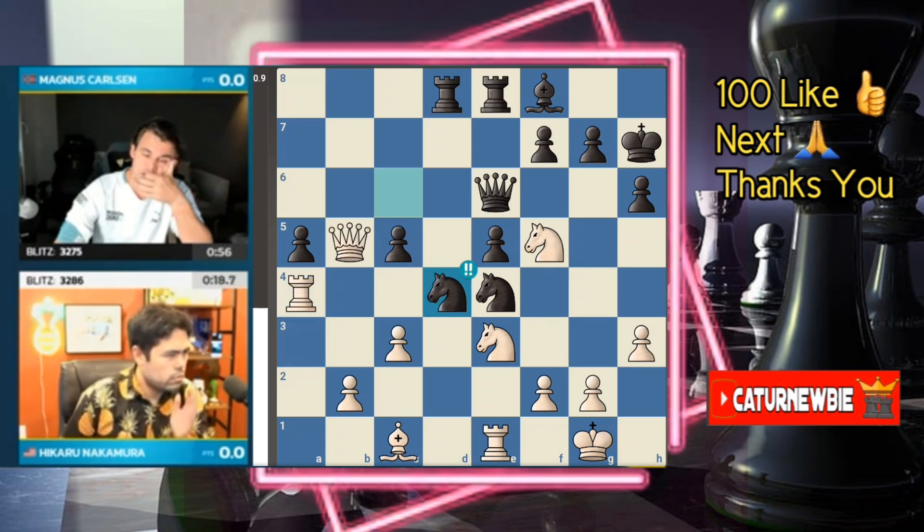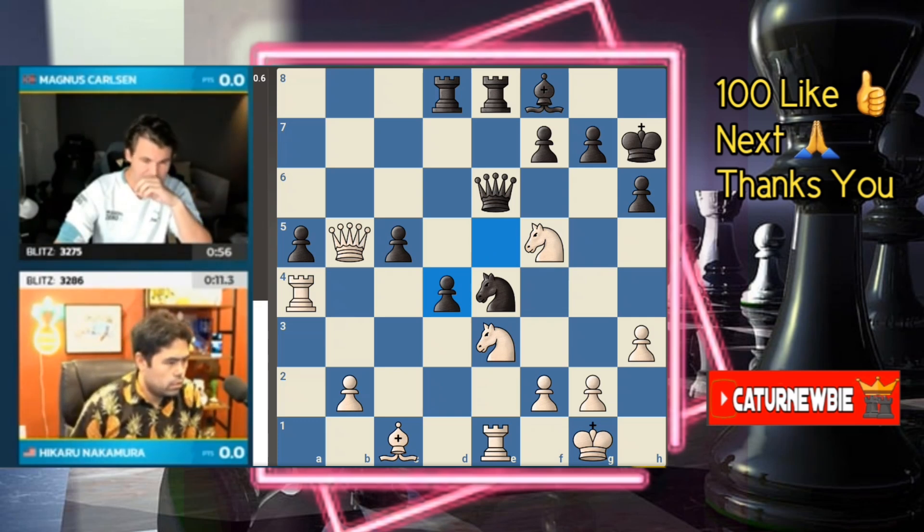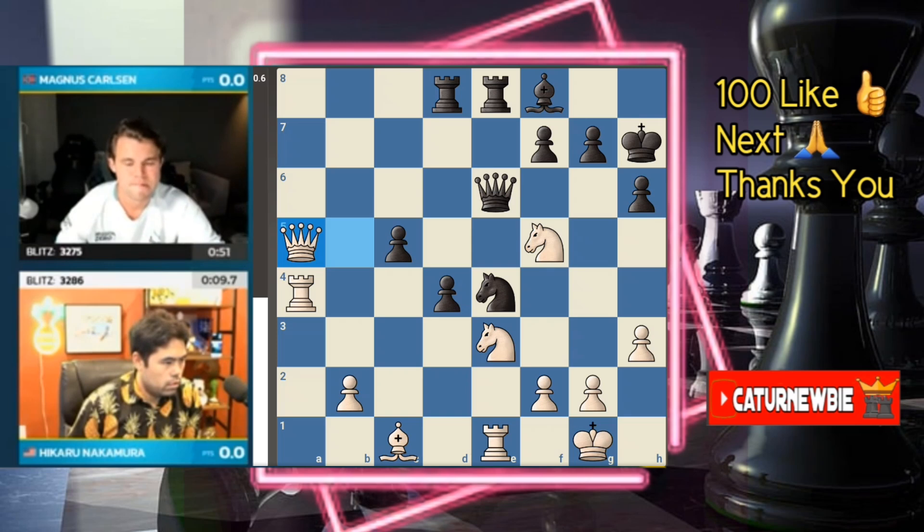Magnus now below a minute — he's got to keep an eye on his own clock because this minute evaporates so quickly. Knight d4 is on the board — he's found it, the best move. Takes, and the queen is hitting the knight on f5. The knights are a bit clumsy defending one another since they can't move. A very calm response by Hikaru — he comes to terms with losing the knight back and instead helps himself to the a5 pawn.